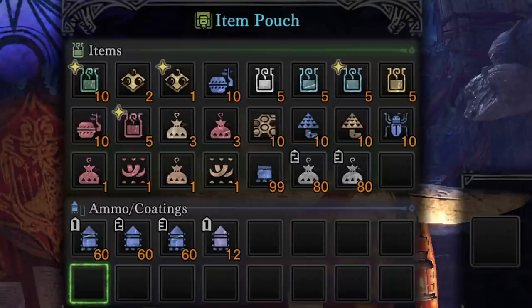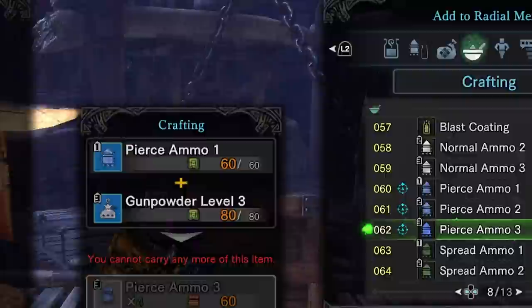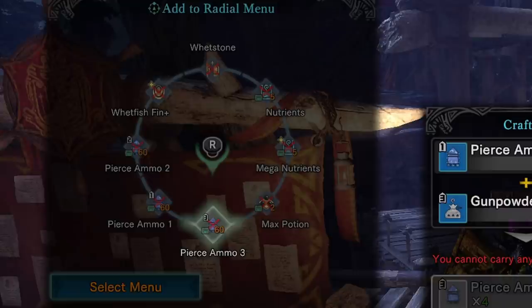Finally, let's take a look at the radial setups. The only real requirement here is that you have Pierce 3 and Pierce 1 ammo on a crafting hotkey. You can also put a crafting hotkey for Pierce 2 on there — I've never really had to use Pierce 2 ammo, but just in case. Everything else is completely optional, just whatever you would normally have on there.